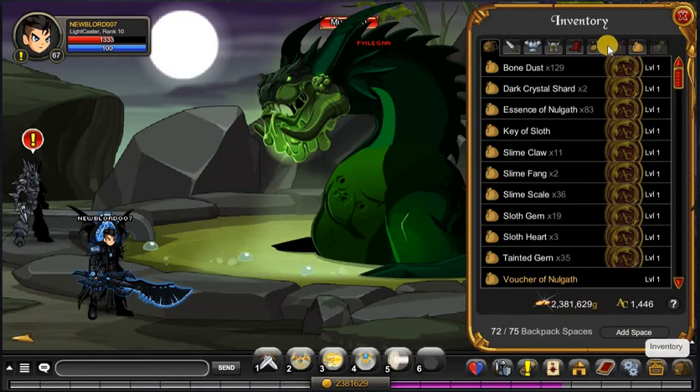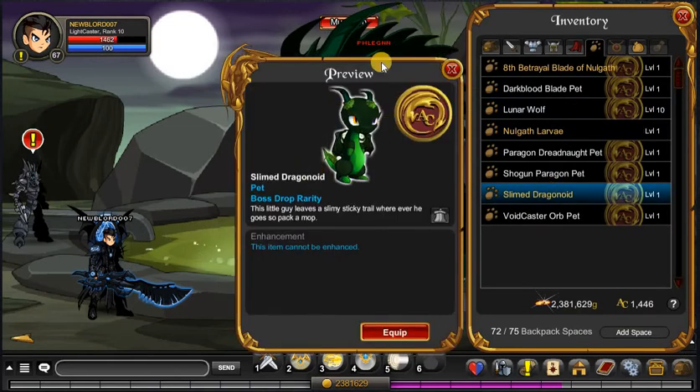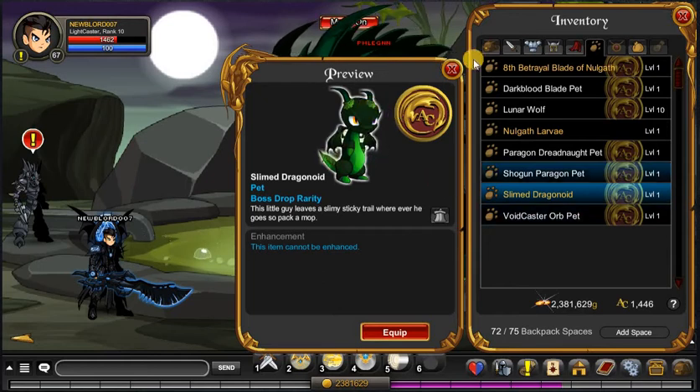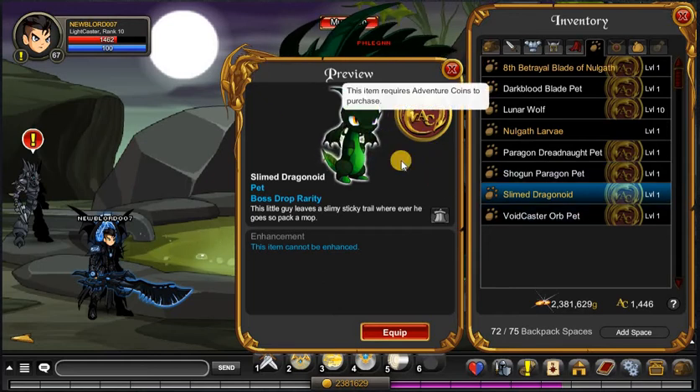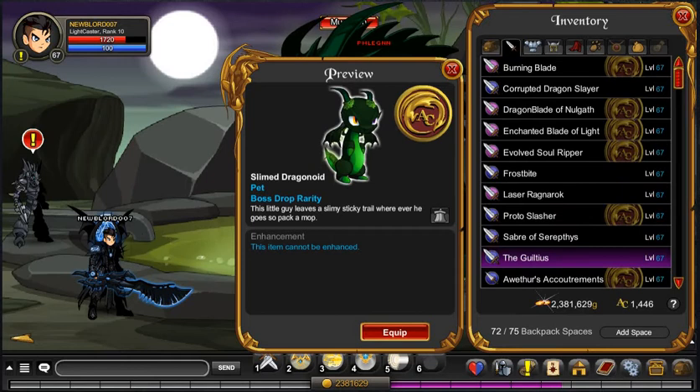This monster also drops a pet — a member-only pet called the Slimed Dragonoid, which looks pretty cute. Everything in this event is AC-tagged, which I think is awesome. It's really cool — so if you don't like it in the end, you can just put it in your bank.